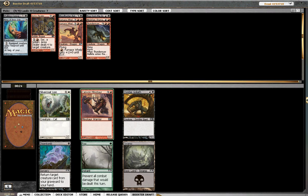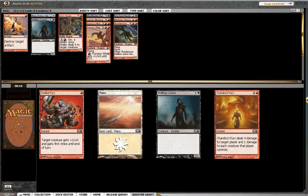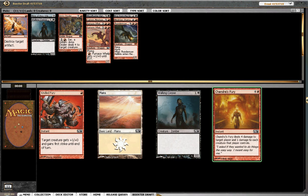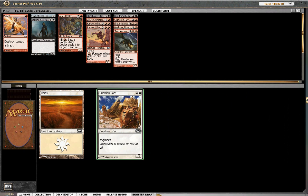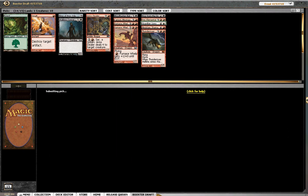So, 4-drop or 5-drop — I'll take the 4-drop. Our deck needs to get earlier, so to speak. I think I'll take the Smelt as a potential sideboard card over the Craterize. Okay, we have another Walking Corpse or a Chandra's Fury. Let's read this one more time — 4 damage and 1 damage to each creature that player controls. I'm going to take the Fury over the Walking Corpse. I think it's good against Exalted decks and it'll deal with anything with 1 toughness. So if my opponent has a lot of 1-toughness creatures, I'll be dealing with it.